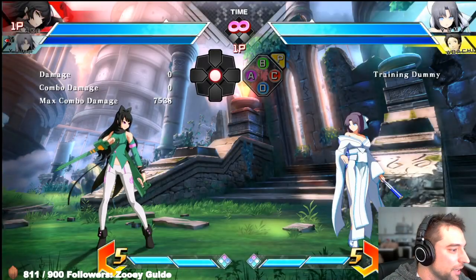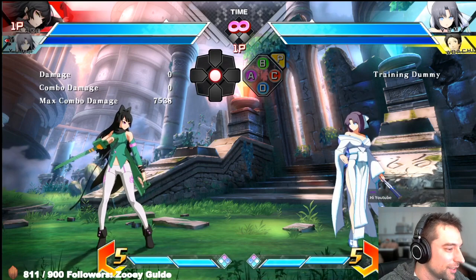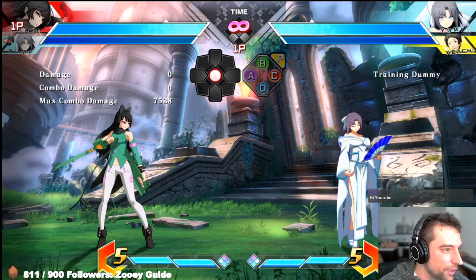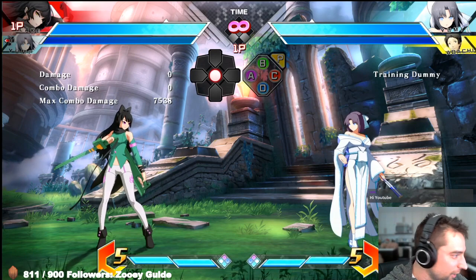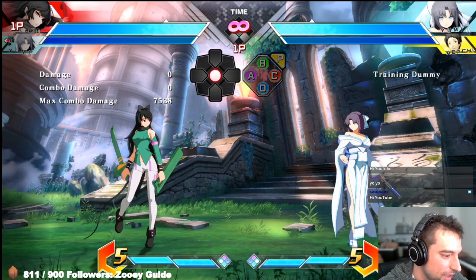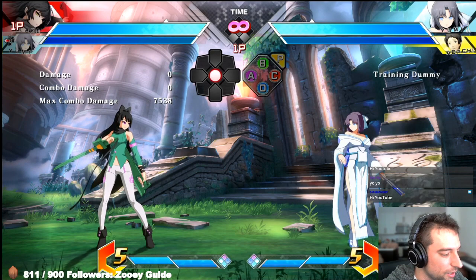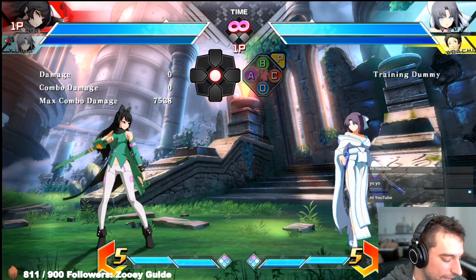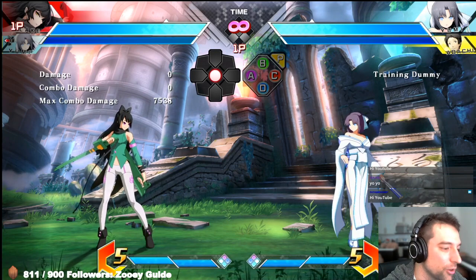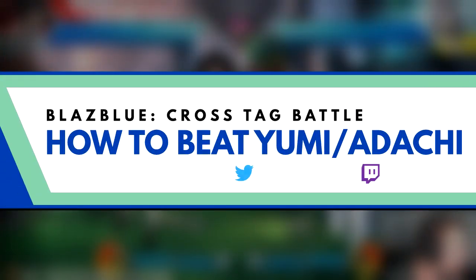Today we're here to talk about how to beat Yumi, Adachi, and the team Yumi-Adachi. For those not familiar with BB Tag, you've probably heard people complaining about them. They're both strong characters that are very easy to play, which is why they get a lot of hate — arguably for good reason. They are some of the strongest characters in the game, and arguably the strongest team. But this team is not unbeatable, and you do have a lot of options.